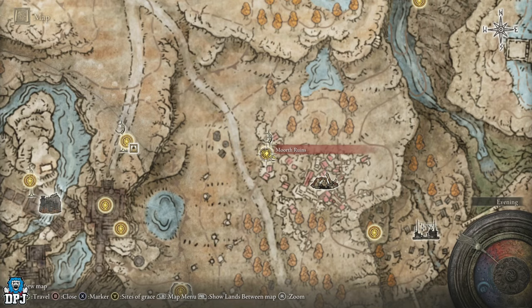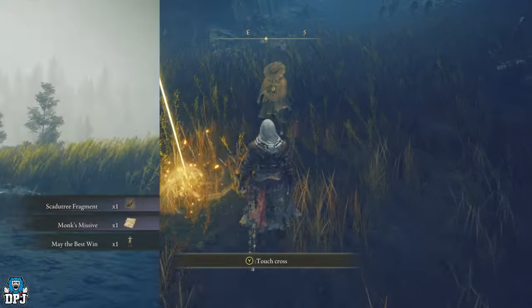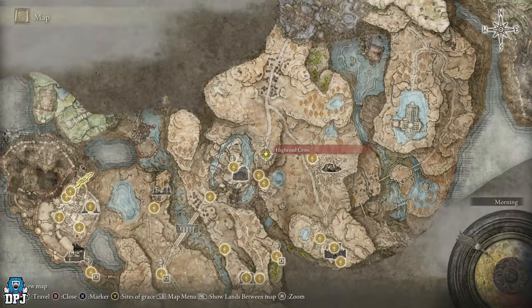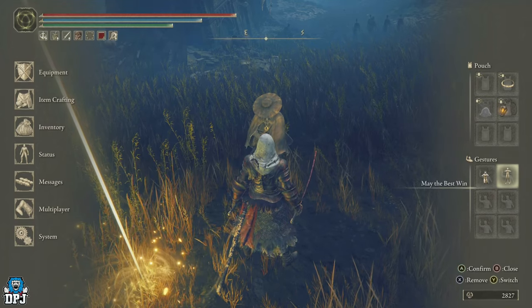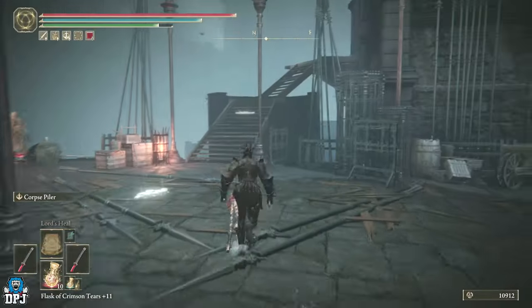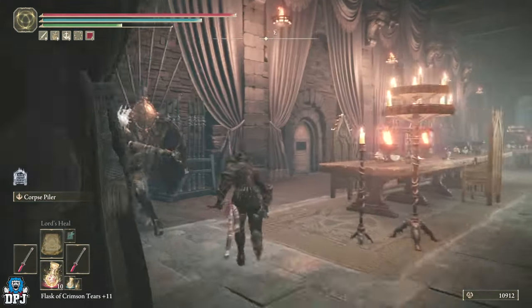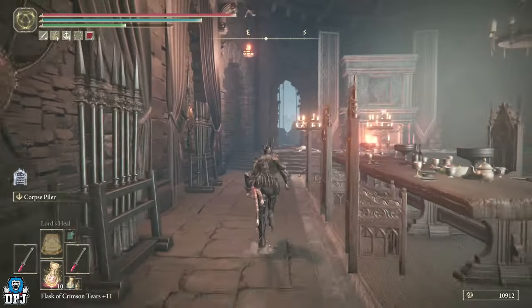You also want to interact with Dryleaf Dane, who's found by the Mawr's Ruins Grace. But first, you need to get the 'May the Best Win' gesture, which can be found by the Highland Cross site of Grace. Then go to that Mawr's Ruins Grace, find Dryleaf, use the gesture in front of him, and go from there. As long as these quests have been started upon you burning that tree, these quests can still be continued by simply going back to them.